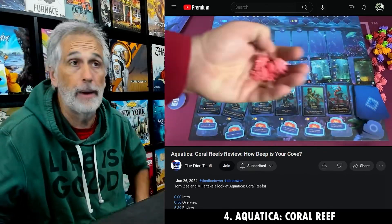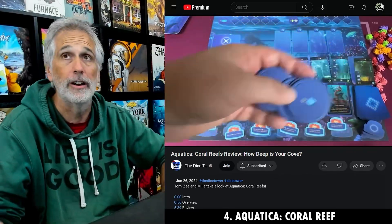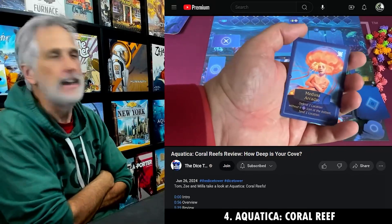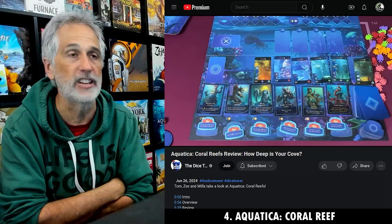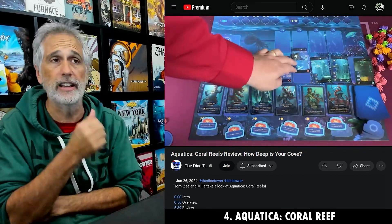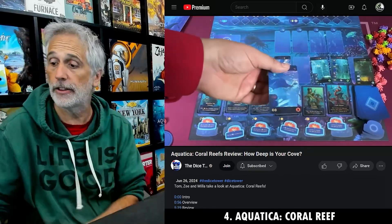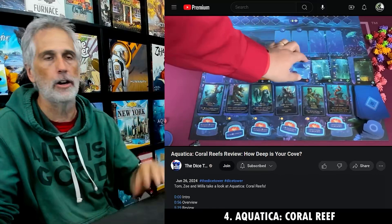I would never want to go back; I would never play without this. Quite frankly, I don't need to keep my original board — which actually means you could probably still use the insert if you throw away the original board and just use the new board. Long story short, Aquatica was already one of my all-time faves, and this just rockets it higher than it's ever been. I think Aquatica is now just outside my top 100 games of all time because of this expansion. The Cold Waters expansion was very cool, introducing tribes and all that, but if you're only going to get one, get this one. This changes everything. Aquatica: Coral Reefs is amazing.